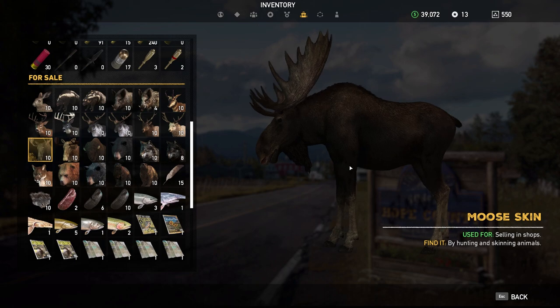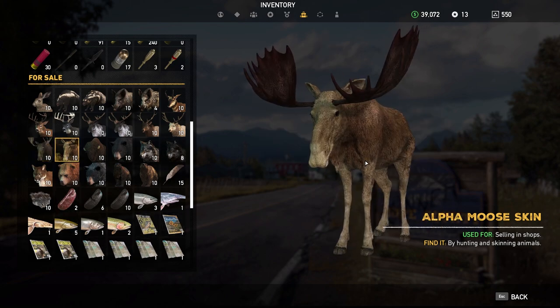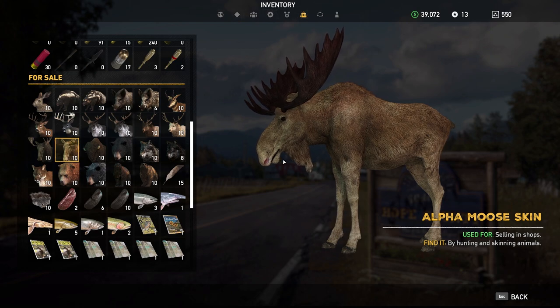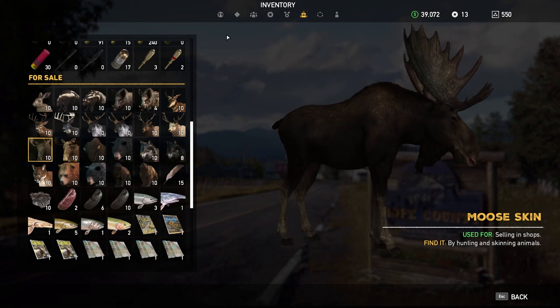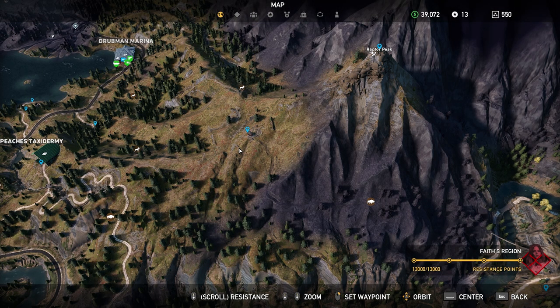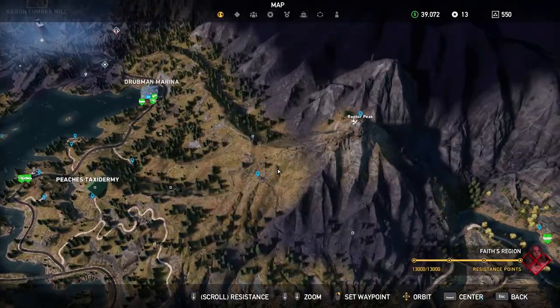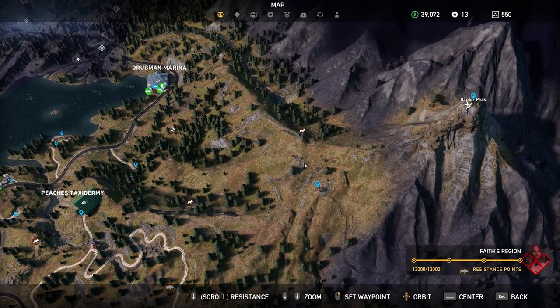And then we move on to the Moose. For you Canadians out there, you will know what a moose looks like. You may not know what an alpha moose looks like — why they made all the alpha creatures blonde, except for the deer, I don't know. To find moose in plenty, go to Raptor's Peak in the Faith region, or the lookout tower. Head down the mountain any direction — there's moose everywhere here.